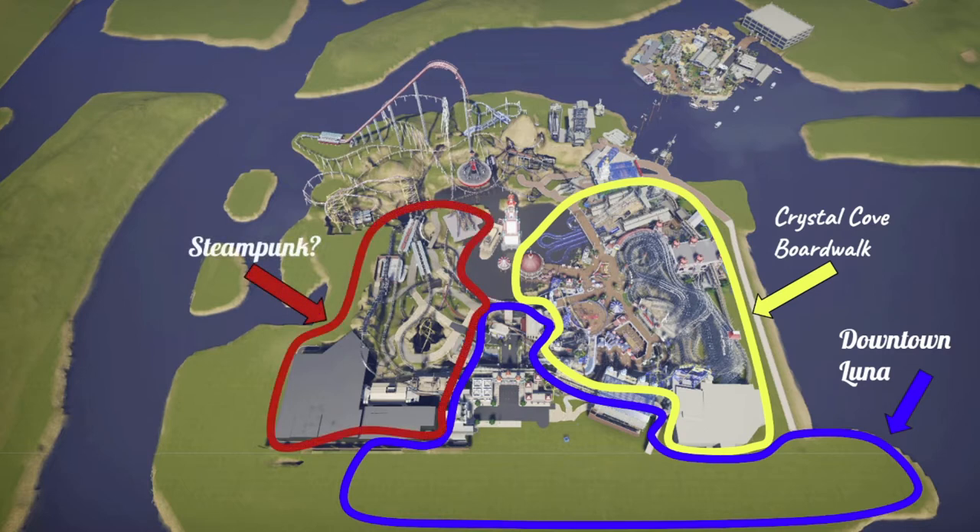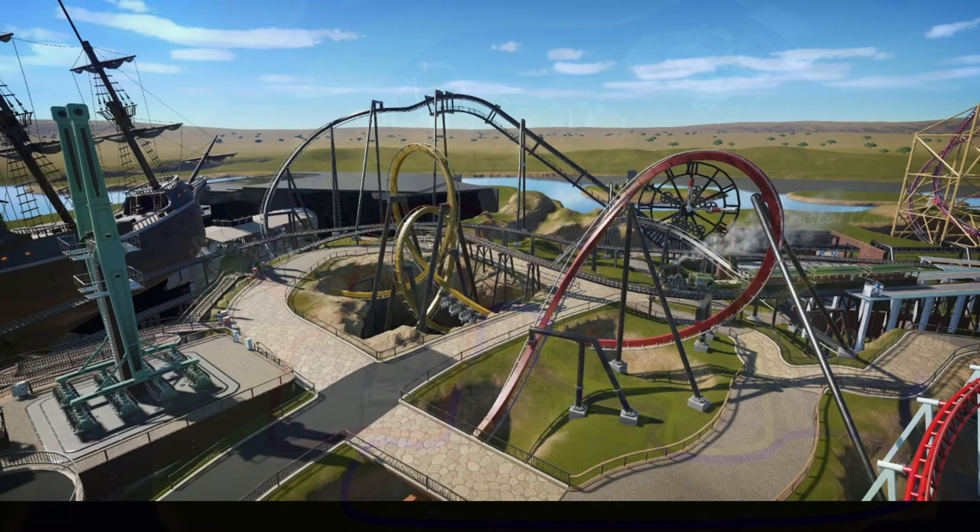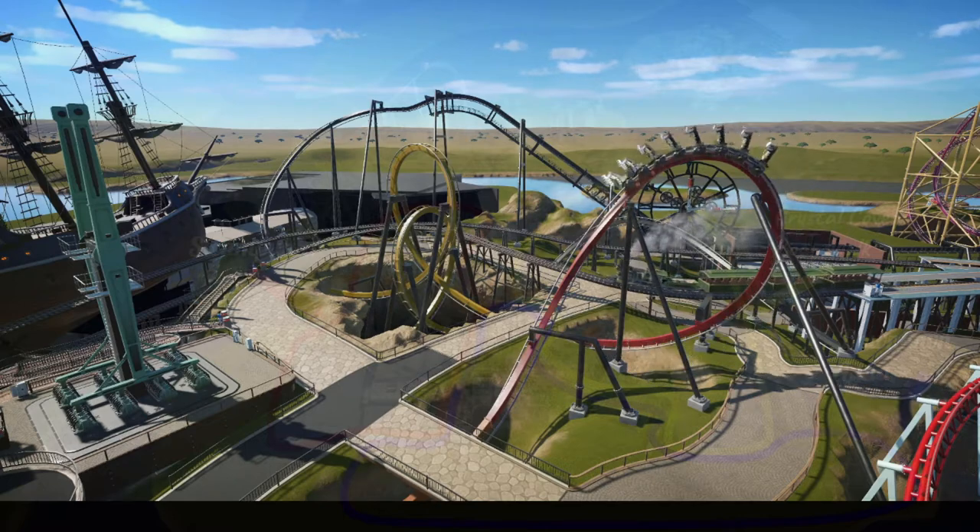The next portion is Steampunk — I have a question mark there because I don't really know exactly what I want to name it yet. I know I want a steampunk theme, and I've already built a couple of rides there. You can see a big black building which is a show building for a large dark ride I've already completed. There's also an inverted B&M interweaving through the area. I'm excited to show you what I build there once I get to it.